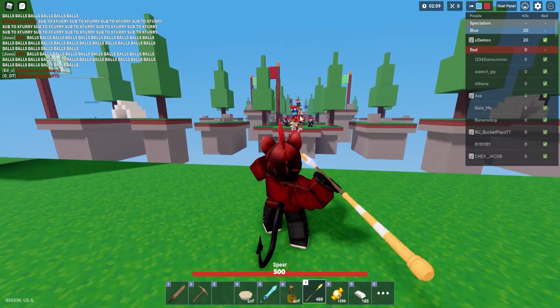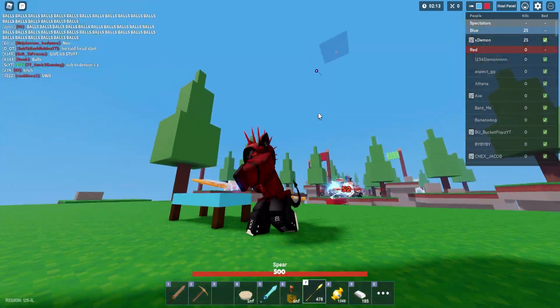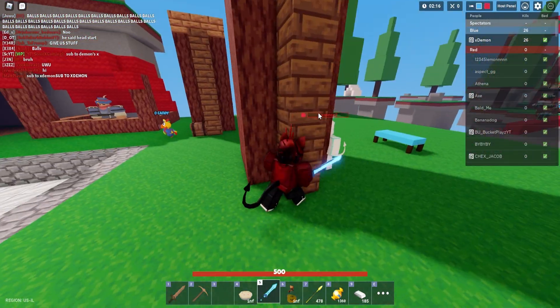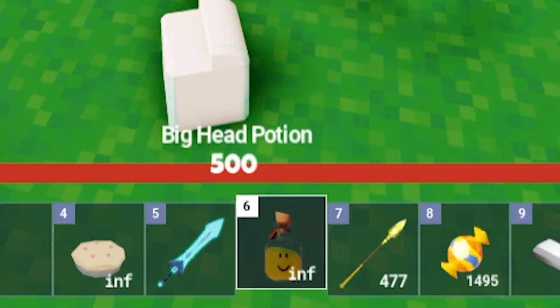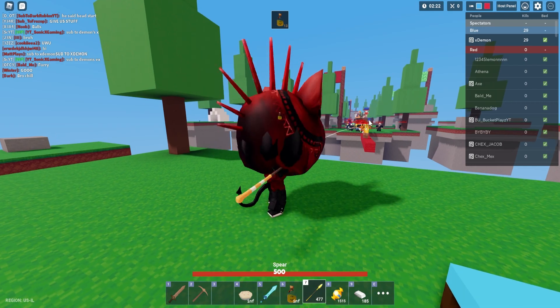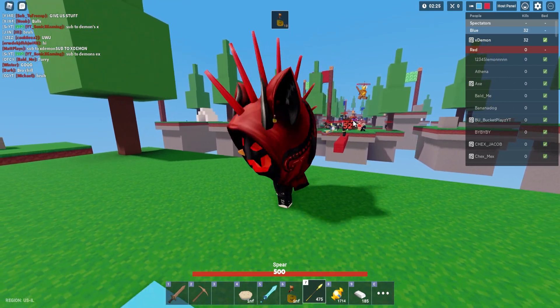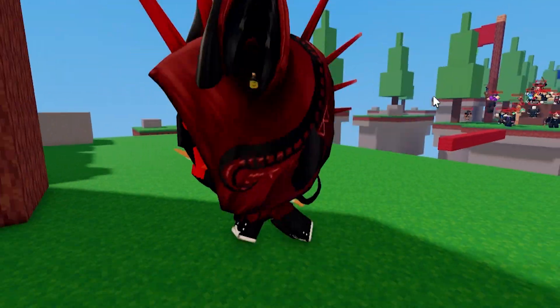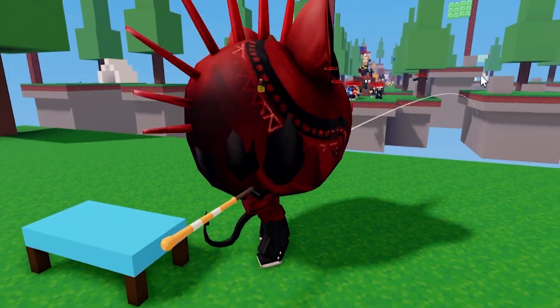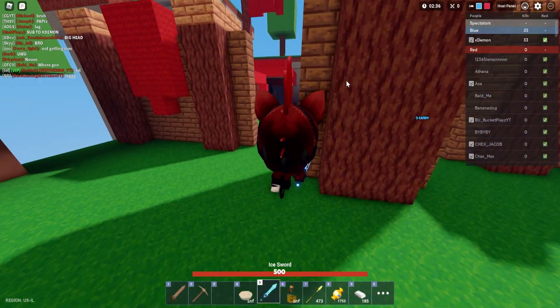They're all over there trying to come over — very chaotic start to the manhunt. Someone else is coming in too, but they're dead. I have these Big Head Potions so I might as well take one. As you can tell, I'm basically going to use this five-minute head start to farm candy — I don't really have any use going to mid.